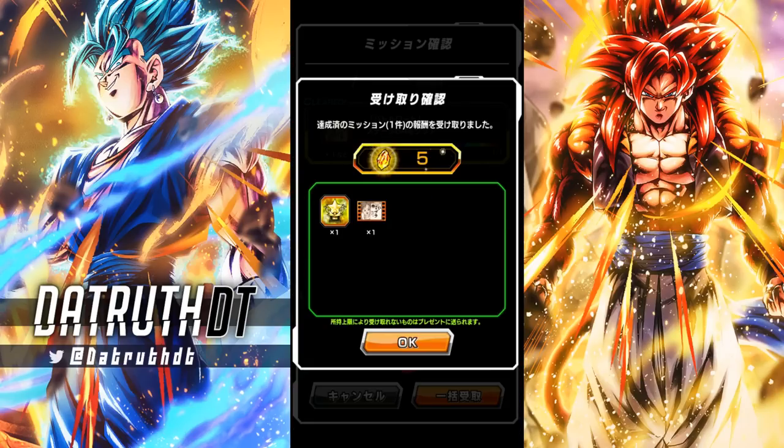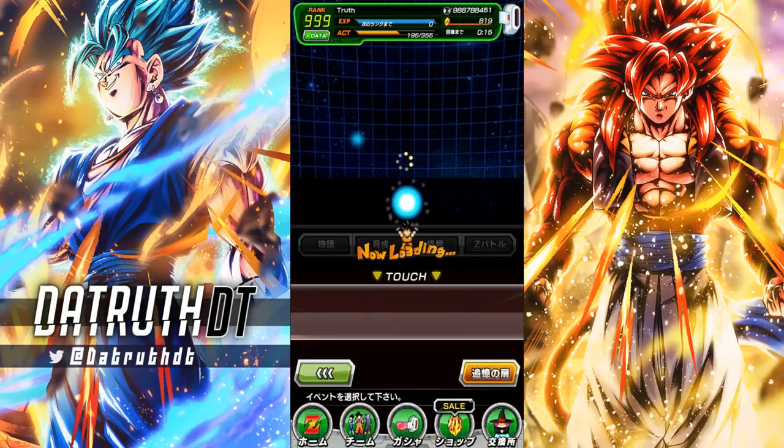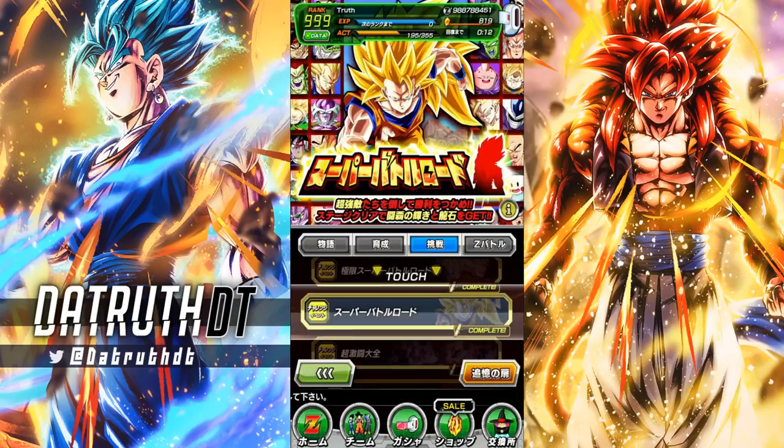Let's go ahead and grab our rewards, which is pretty good — we get some stones, we get Kais, and we also get this support memory, which is going to be very, very good. This is the Vegeta family buffing support memory — permanent buffs especially to a category like that are hard to come by, so that's great. And there we go — the Giant Ape Power category Super Battle Road stage, no-item, effortlessly on the first try, because normal Super Battle Road stages are just not anything of note anymore. They go down for free.